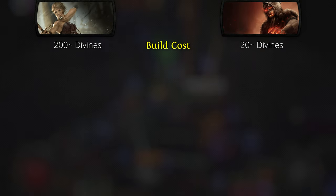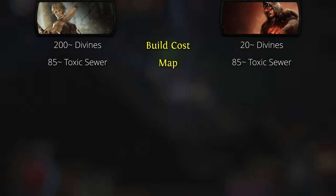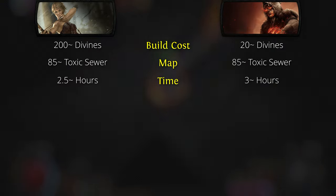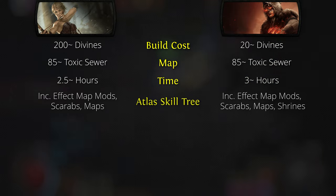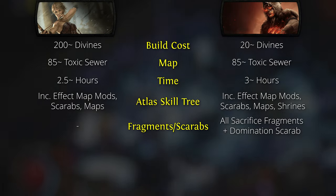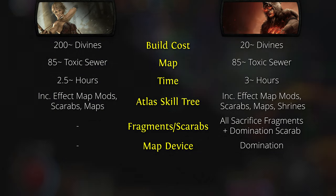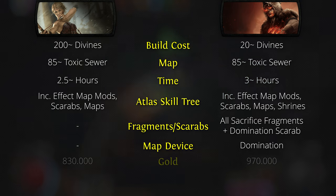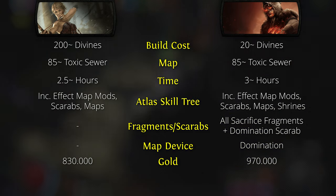For the conclusion, here's the most important info side by side. The Deadeye character was probably worth 200 divines compared to the Chieftain at around 20 divines. In both projects I ran around 85 Toxic Sewer maps, crafted differently depending on the project. Running all those maps took about 2.5 hours with the Deadeye and about 3 hours with the Chieftain — not including trading or crafting the maps. Both had roughly the same Atlas skill tree with around 130 points. I didn't use any Fragments or Scarabs with the Deadeye but did with the Chieftain, adding additional cost. I also used the Domination map modifier with the Chieftain, adding another 3 Chaos per map. Quite importantly this league is gold — I had around 830,000 gold with the Deadeye and around 970,000 gold with the Chieftain. The gold flask on the Chieftain mattered a lot more than I expected.